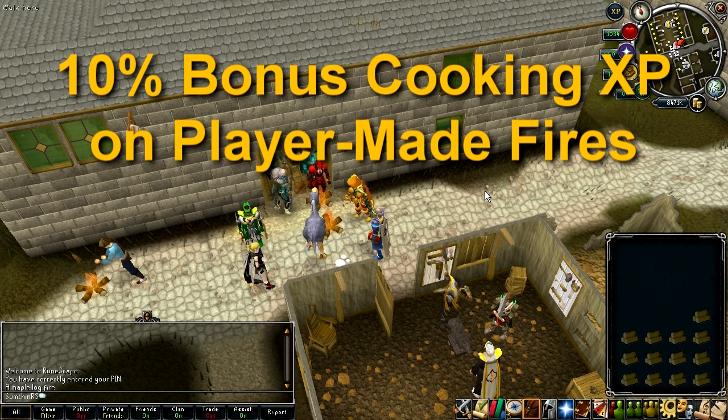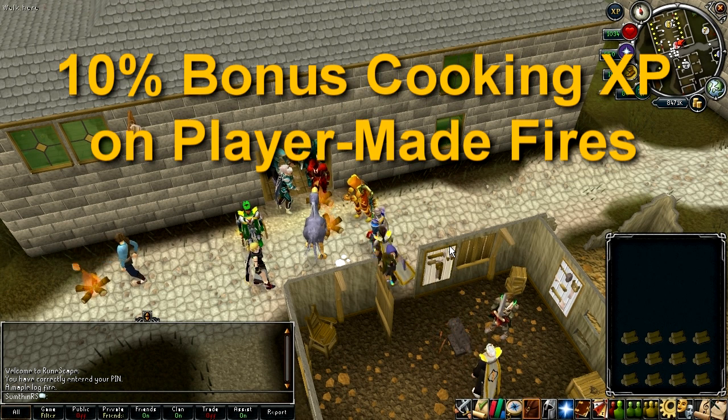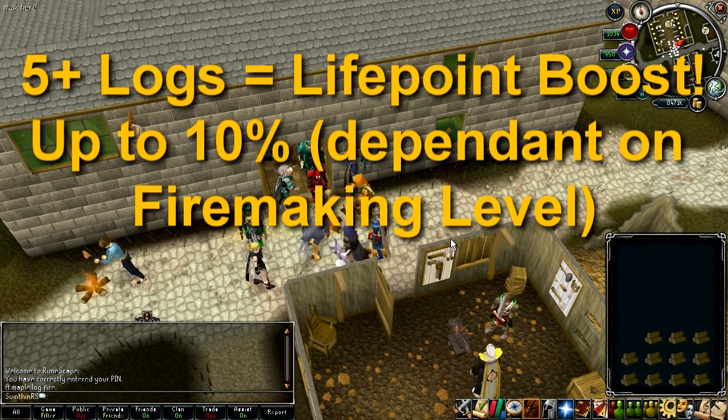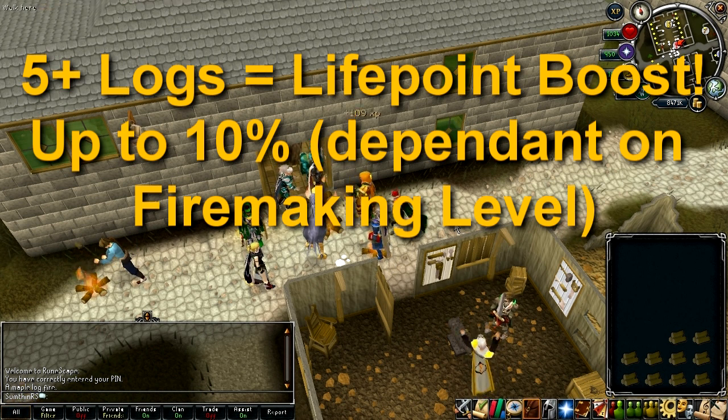As well as getting a 4% bonus Firemaking XP, you also get 10% bonus cooking experience for cooking on player-made fires. If you add 5 or more logs to a fire in succession, then you can gain up to a 10% temporary life point boost, depending on your Firemaking level.